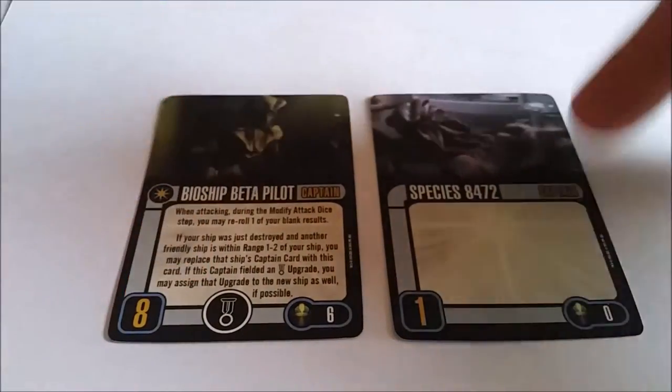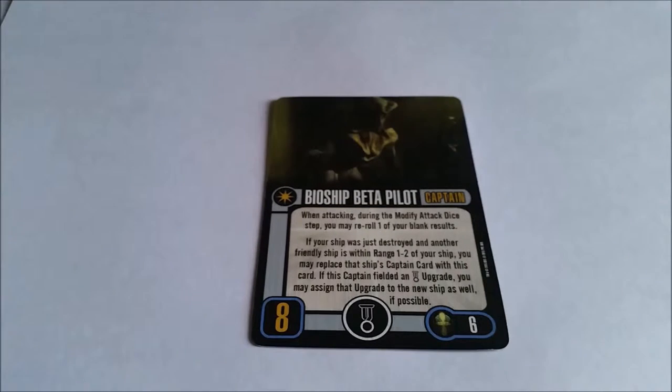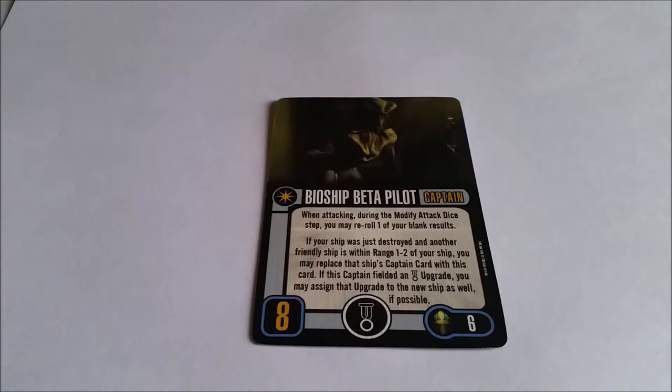Let's take a look at your crew options. There are really only two captain options with the 8472 ship. You've got your generic captain — let's just get rid of that one — and you've got your Bioship Beta Pilot. When attacking during the Modify Attack Dice step, you can reroll one of your blank results, a bit like using a target lock. If your ship is destroyed and another friendly ship is removed, you can replace that ship's captain card with this card. If the replaced captain had an elite upgrade, you can assign that elite upgrade to the new ship as well — very similar to what a Borg Queen can do, moving from ship to ship.